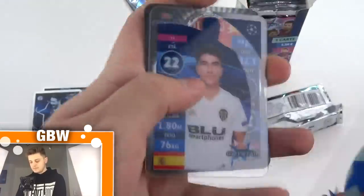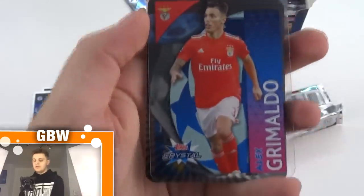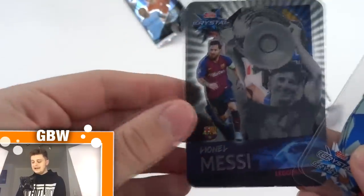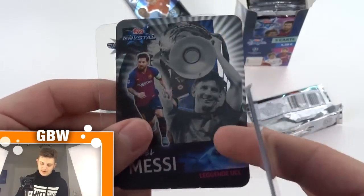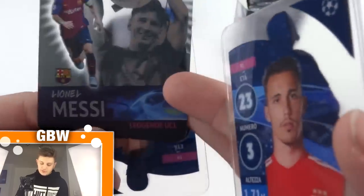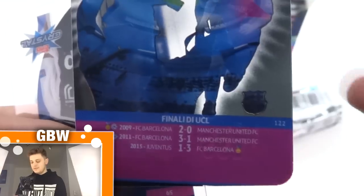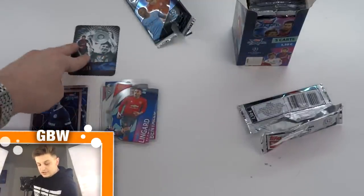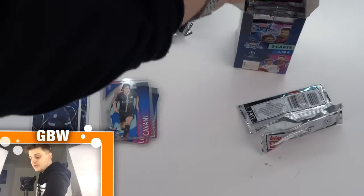This is such a unique collection by Topps — I don't know why they haven't released it in the United Kingdom. We start off with Ederson Cavani, then Soler, Grimaldo of Benfica. And wow — Lionel Messi, Legenda UCL! That is an awesome card. He's got a picture of him lifting the trophy in the background. On the back are his final statistics — winning two competitions against Man United and then beating Juventus in 2015. Then Pjanic as the final base card. No duplicates so far — pretty impressive.